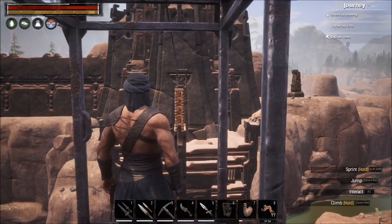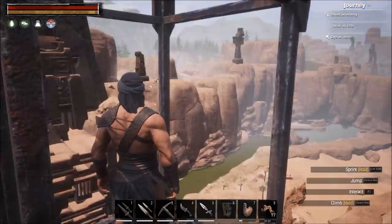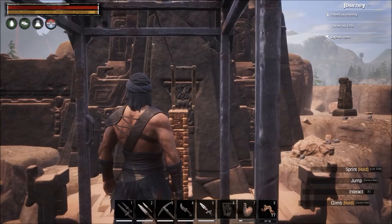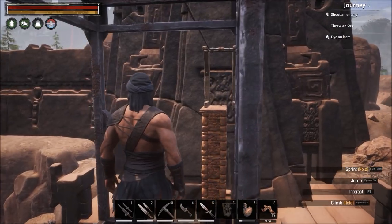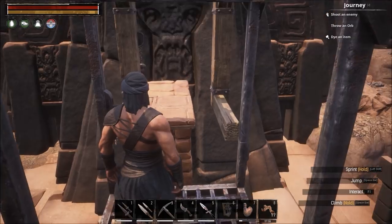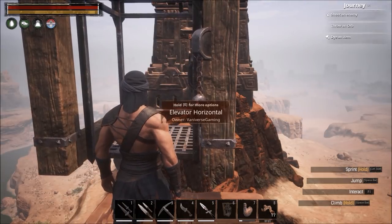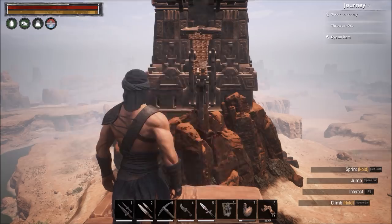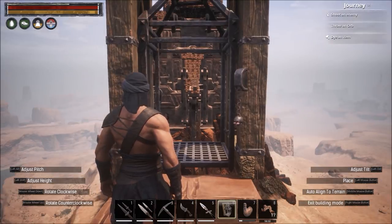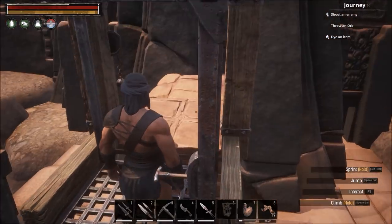After placing the elevator it may look off-center or floating in midair — that's because it's trying to connect to a ceiling piece. It connects better to a foundation. One great thing about elevators is that once you place them you don't have to destroy them to move them; you can just take them off and replace them. However, it's very important to note that anybody can use your elevators — if you put one up, someone else can ride it straight to your base.